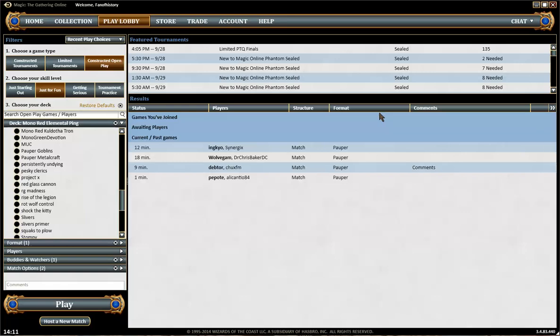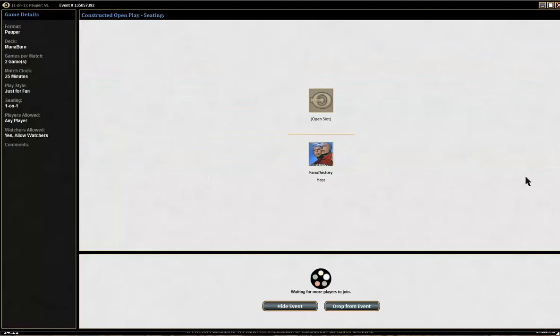Welcome to the awesome abode of the Pauper Gauntlet. It's time to play Mana Burn — a deck that does not have a sideboard plan, so we have to improvise.